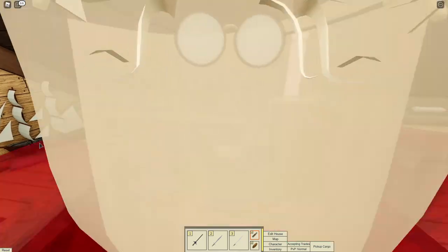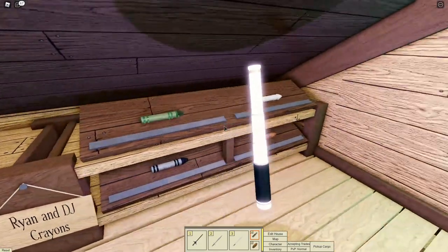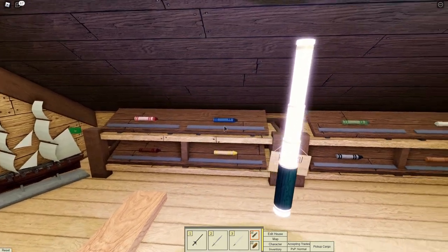Number 32: Noble hilts — they look like crayons. They really do. It looks like mine and Ryan's crayon collection.